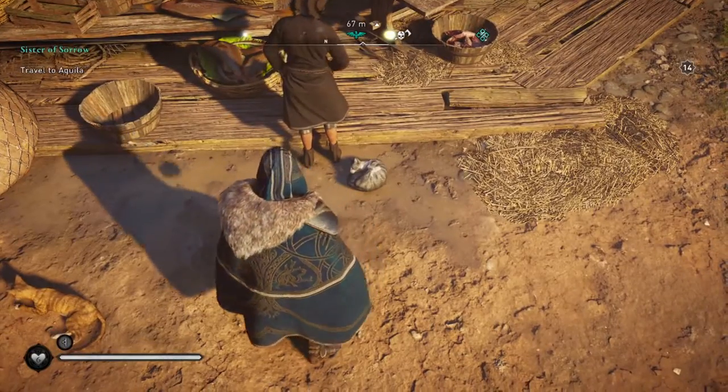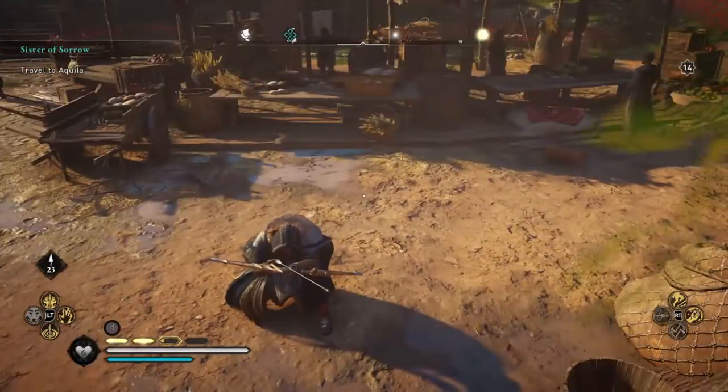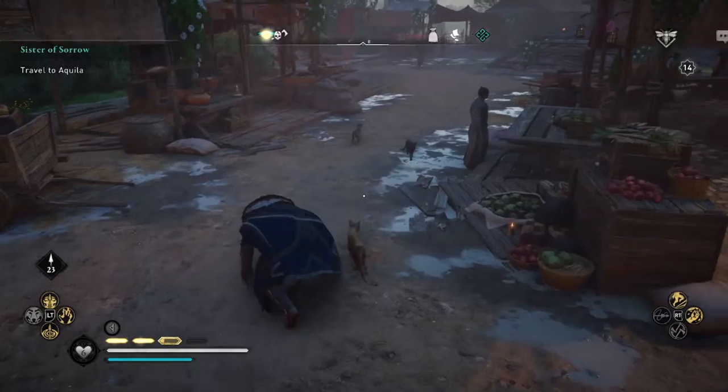The first two are right here in the market. I wanted to show off that if they're actually sleeping, like rolled up in a ball, you can shoot a bow in order to wake them up. They'll freak out for a second, but then they'll calm down and you can go back to petting them. So that's our first two.